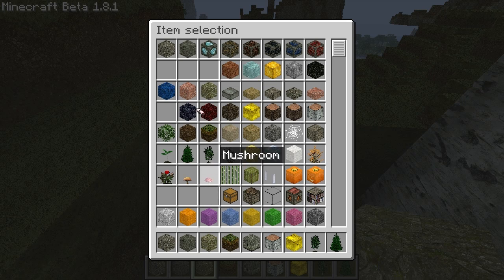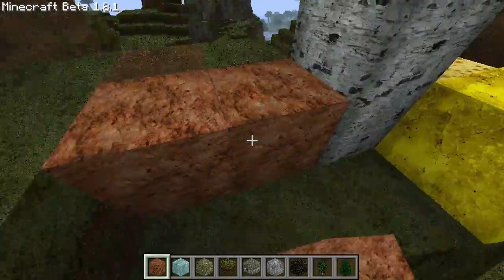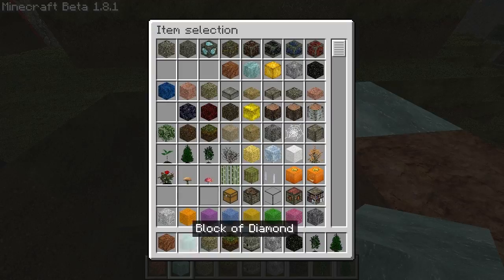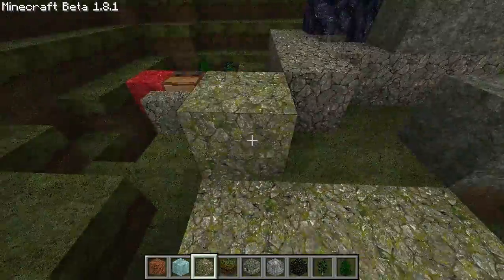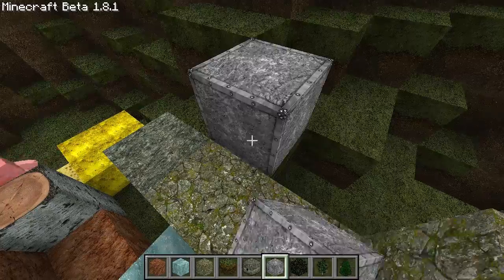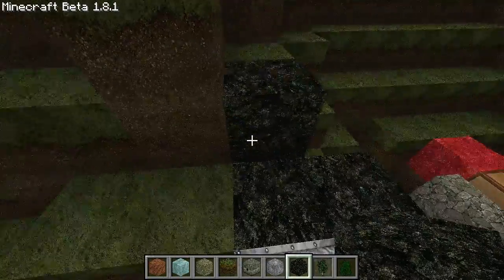Moss stone bricks, sandstone, slab, block of diamond, clay, iron, some bedrock. That clay actually looks like clay, that's nice. That's a block of diamond - looks awesome. Mossy stone, oh that's awesome, mossy stone is beautiful. Block of iron - cool. And bedrock, apparently that's what bedrock looks like.